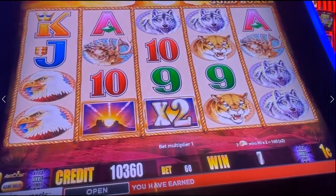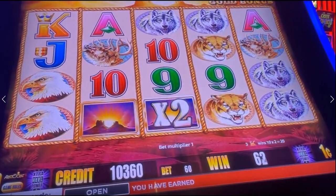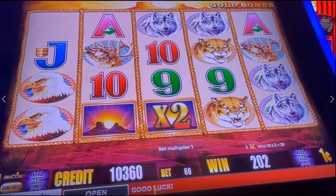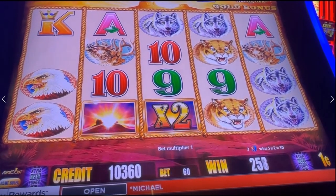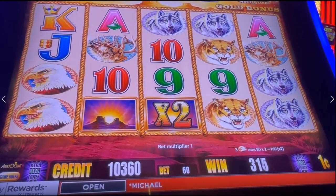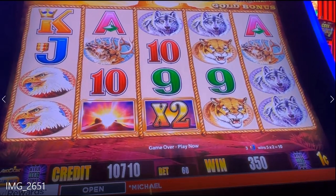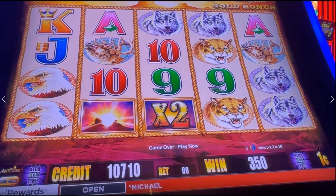You can see that I'm already playing right now. Nothing very interesting is happening yet, but here is a win. This is what's known as a ways-to-win game as opposed to a payline game, and I go over how ways-to-win games work pretty carefully in my previous video on 88 Fortunes. Here I'm going to try to just go over a few examples.